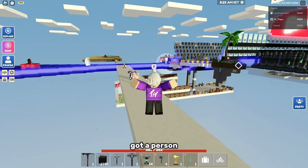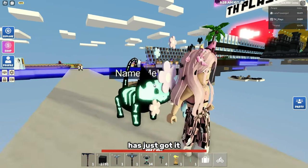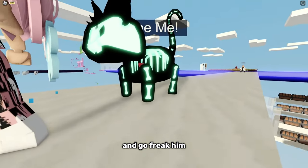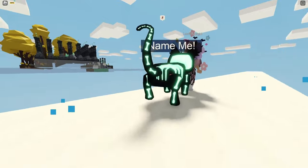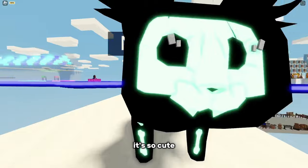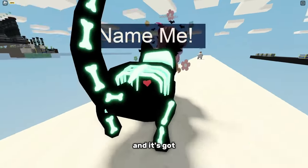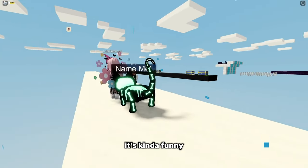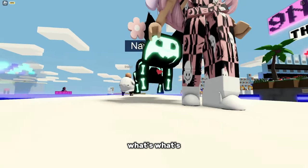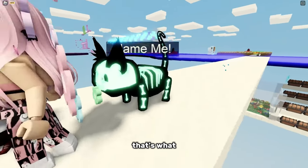A friend is showcasing their new cat pet — Lala just got it and it looks so cool. In free cam you can see it's basically a see-through, bright neon cat. It's got whiskers at the front and a heart on its chest. It floats, which is a bit strange, but it's a really cute pet.